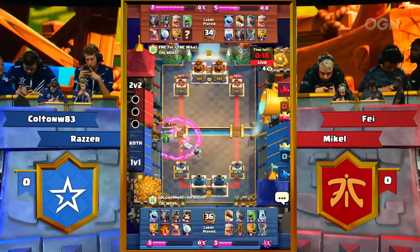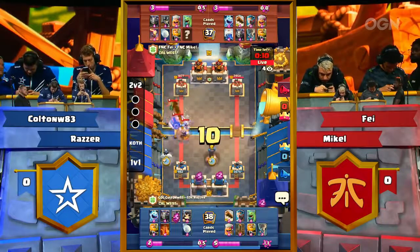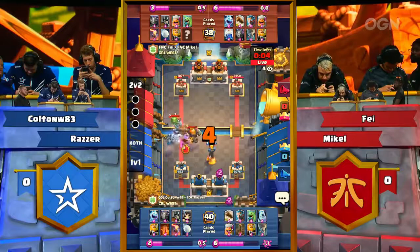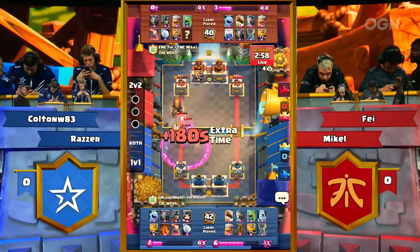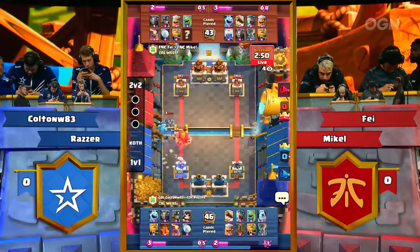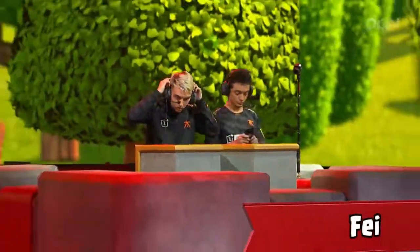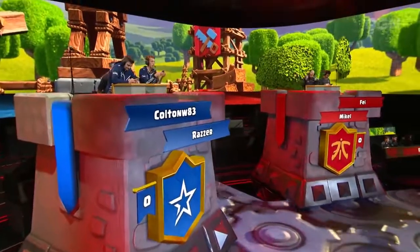Suddenly Fnatic has the lead as we move into sudden death. Faye has as much Elixir as both the Complexity representatives, so maybe that poison is now starting to add up. Inferno Tower placed deep into the center, picks up the Lumberjack. Royal Giant will get raged — Lightning in the hand of Fnatic. That is a huge Lightning. The Lumberjack squeaking by was the big changer right there, being able to rage up the Royal Giant and preserve its health. The Royal Giant gets on tower — one shot, second shot down. That is it. Fnatic — Faye and Mikkel — three games in a row over Colton and Razzar.